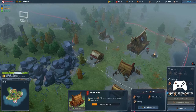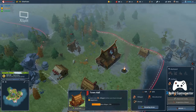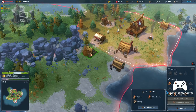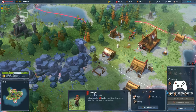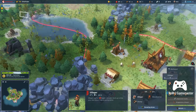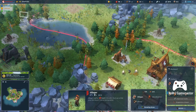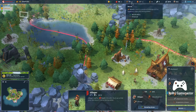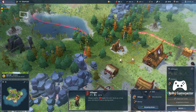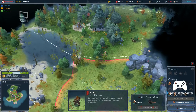This next person is gonna put us at our villager limit, so we need to get a house built — we'll put it here. We have two happiness, food coming in, some wood coming in. The healer is healing up the injured. We seem to be coasting along pretty well right now, and this guy is out here exploring everything.